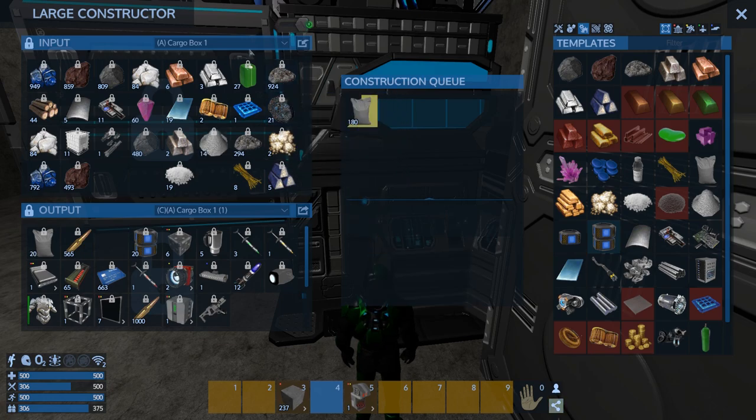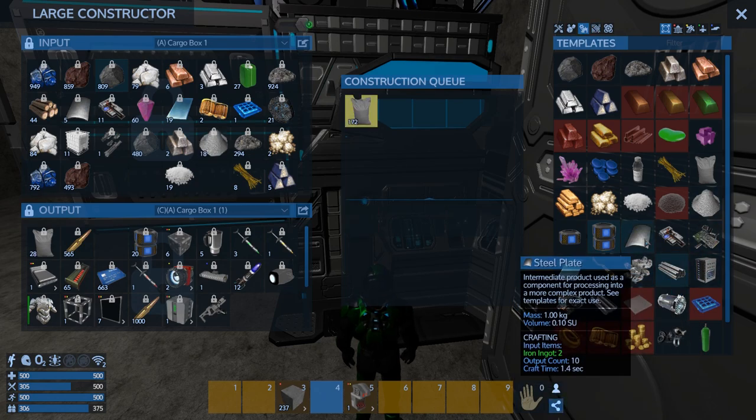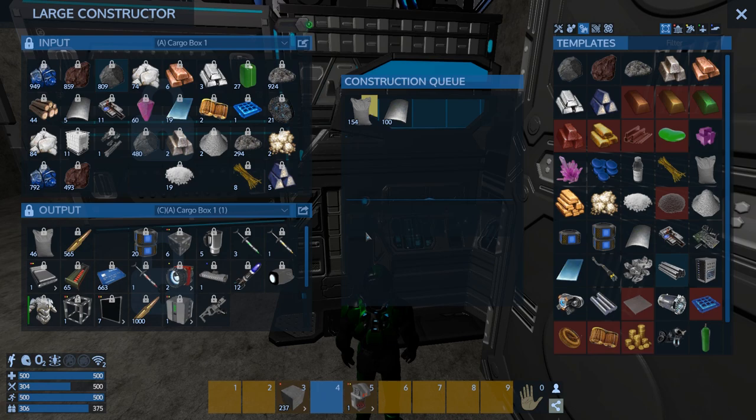And then the steel plate — we've got some, so let's make a bunch of that too. That's 2,10... Lots of iron. So we'll make a thousand. Okay, so that's all cooking up.